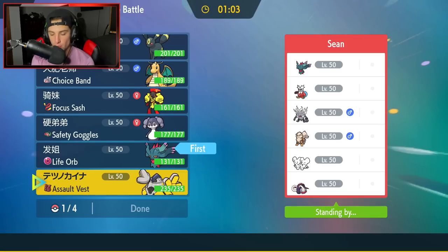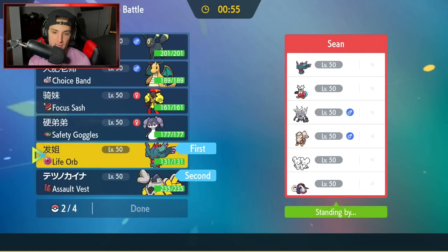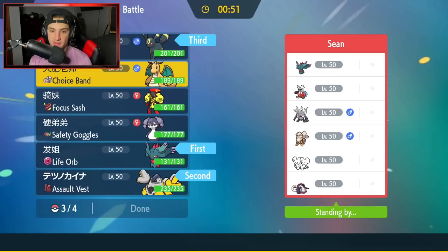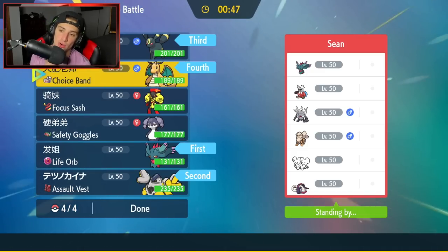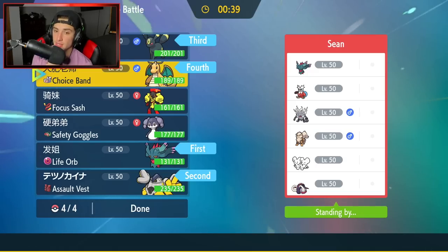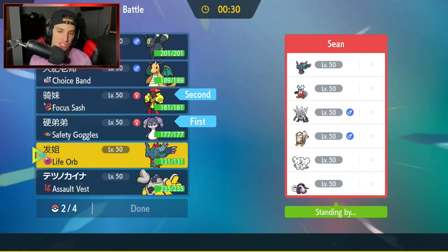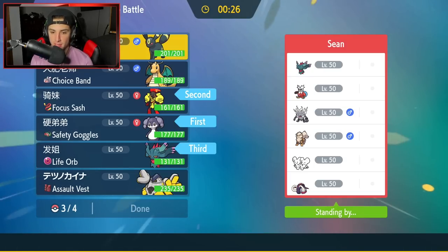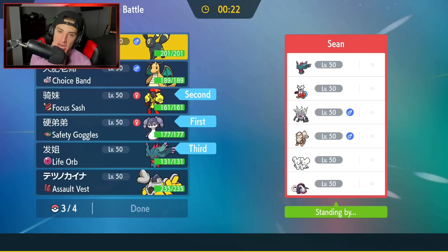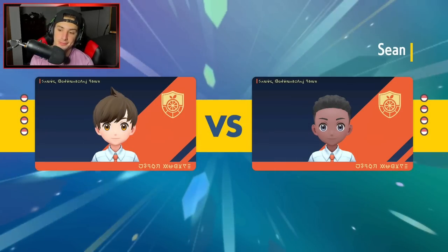I could lead Fluttermane and Iron Hands, or I could go Armarouge and Indeedee — Follow Me the shots and then Expanding Force. Expanding Force is going to rip pretty hard here. I kind of like that more. I don't mind if Indeedee goes down — it's just there to set up Psychic Terrain. Then we go Fluttermane and Umbreon in the back. Also, I don't want to bring Dragonite because if Indeedee dies too quick, E-Speed does nothing in Psychic Terrain.